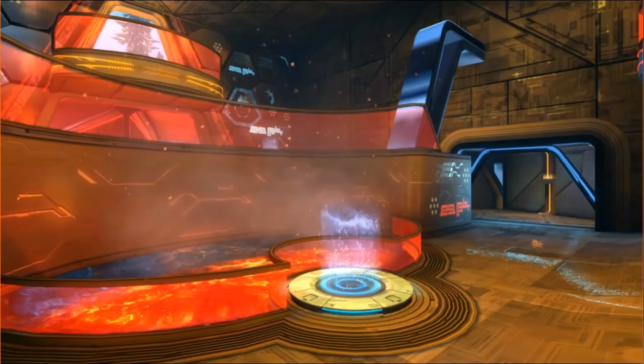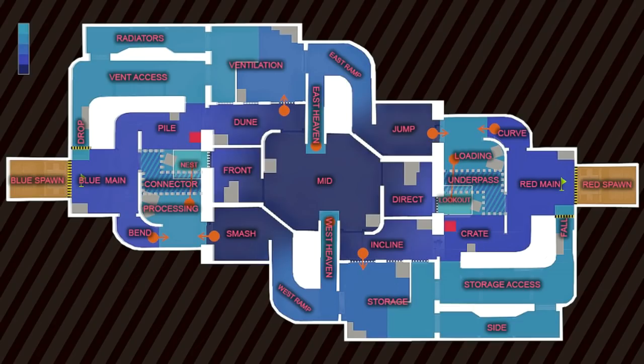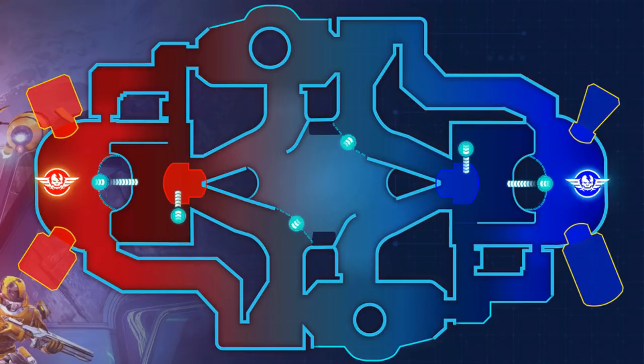Remember the War Games map? It was pretty similar — from the spawns you'd go straight and had to reach an elevated area to jump to the sniper spots again with a jump pad. So the idea is pretty much the same: left, right, and middle, and then the middle spot with the box.